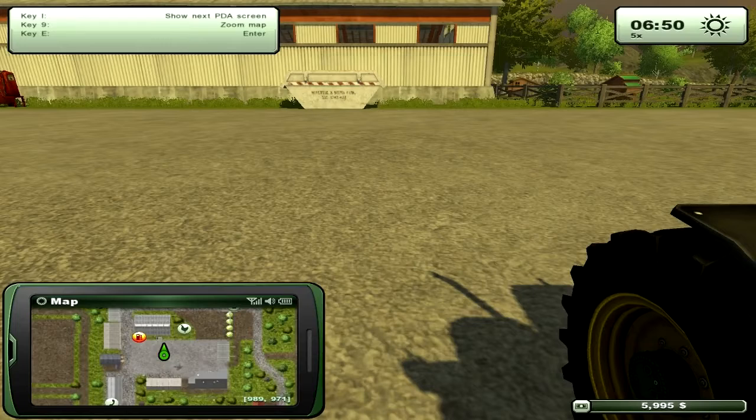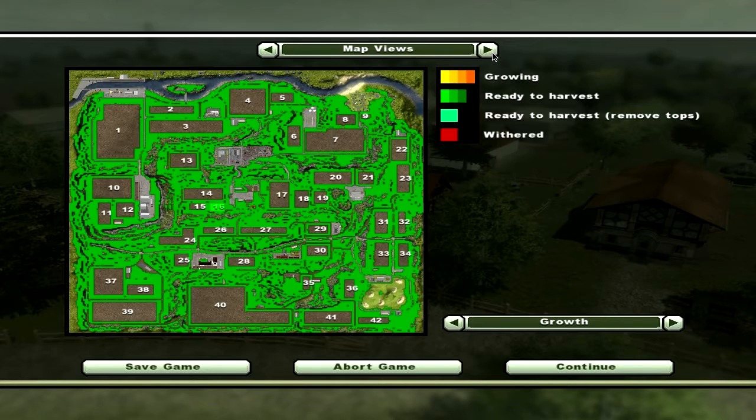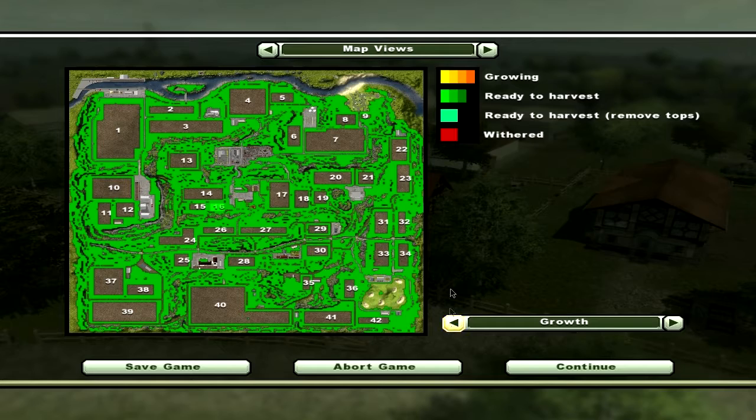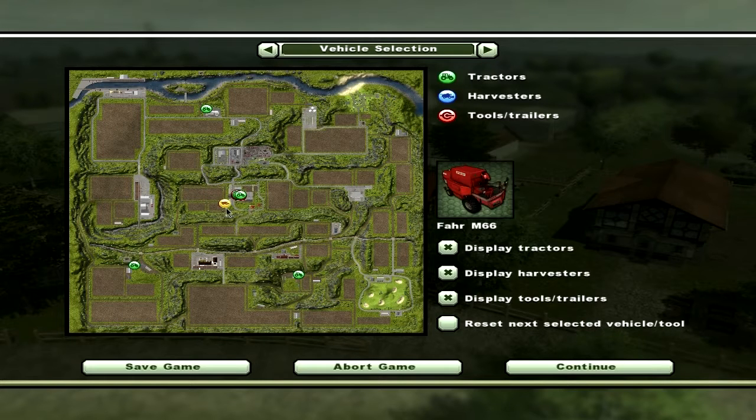To get the full map view, hit the Escape key — that takes us back to the loading screen area. If we go to the map views, we can see the status of all the fields. Field 16 has wheat in it and it's ready to harvest — you can see it's yellow. In Farming Simulator 2013 we have two new crops: potatoes and sugar beets. Here's the vehicle section where all our vehicles are — there are several spread out through the map.